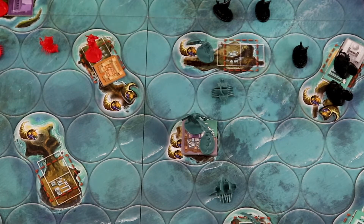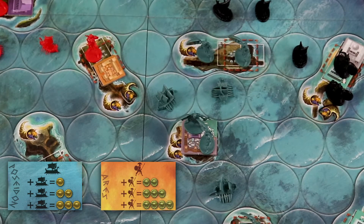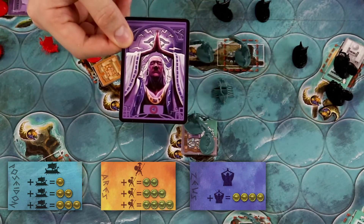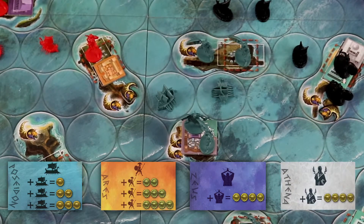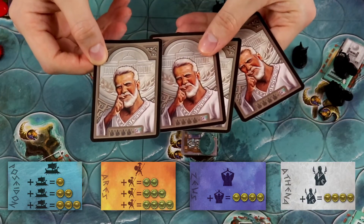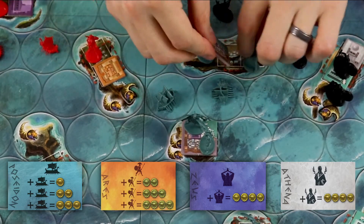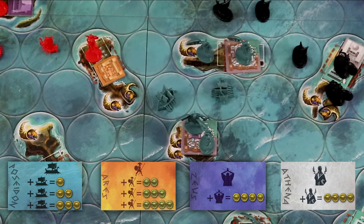Each Greek god will let you recruit something different. Poseidon will grant you fleets. Ares will let you acquire troops. Zeus will provide priests. And Athena will yield philosophers. As soon as you have four philosophers, you must turn them in for a metropolis token. You need to have two of these to win the game. All of them will give one item for free, but you may be allowed to pay for extra.